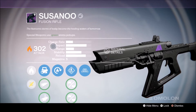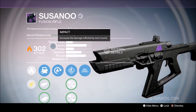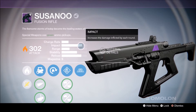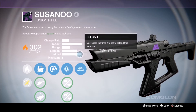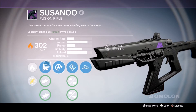This thing is probably my most favorite fusion rifle in the game — I'd say it's the best one. It's got a great charge rate, great impact balanced with that charge rate, pretty decent range, and amazing stability. This thing's a laser beam, and the reload is greatly increased when you put on speed reload.